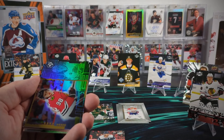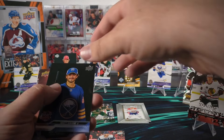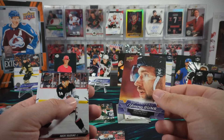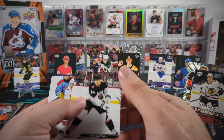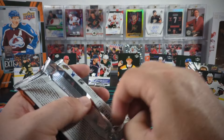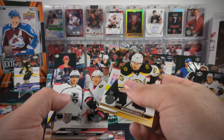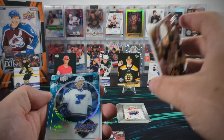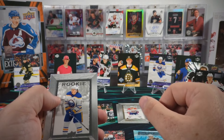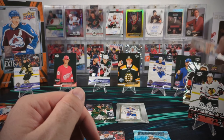We've got a Conor Bedard UD3. Matt Savoie first round draft pick. And our last Young Gun Canvas is probably Uvis Balinski's. So no love on the Conor Bedard Young Gun Canvas front. Here is our Hockey Heroes Keith Kachuk. We have a Jamie Drysdale Blue Dazzler and another Zach Benson Beehive. Box one out of the way.